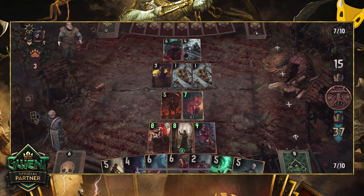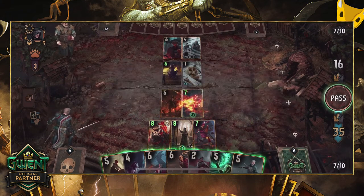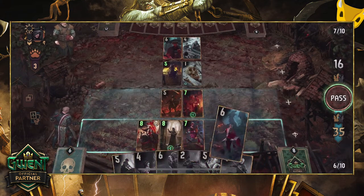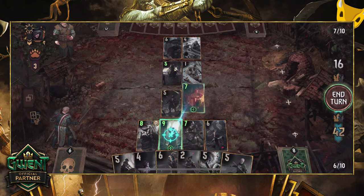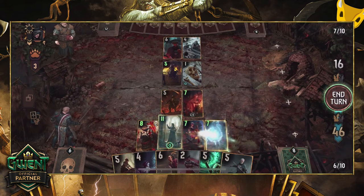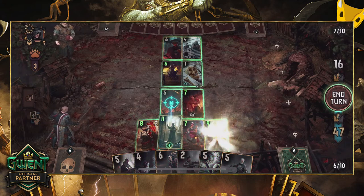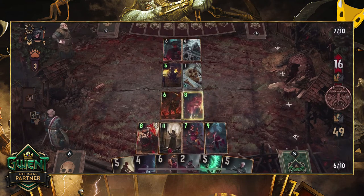Skellige have the closest thing with Call of Harmony, but even that has a potential provision limit. Nilfgaard has Tactical Decision, but can only choose from the top 3 cards in your deck. All the other factions don't have an ability like this — pulling select units from your deck — so either those need to be added or we'll see an adjustment somehow. That's my take at least. But enough about the leader ability, let's dive into the deck.